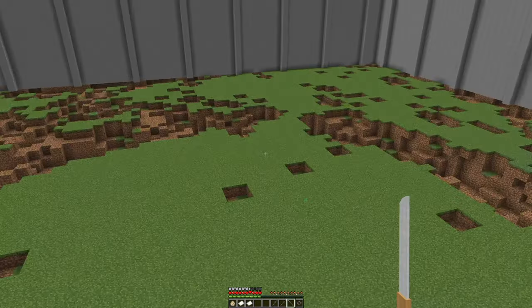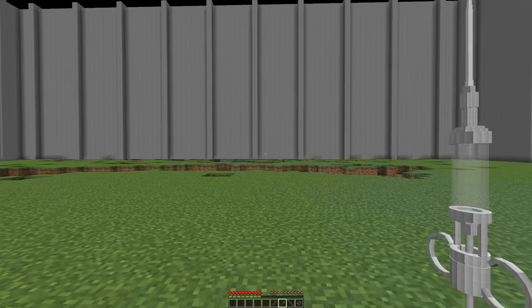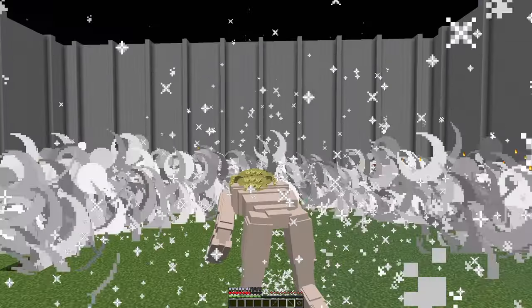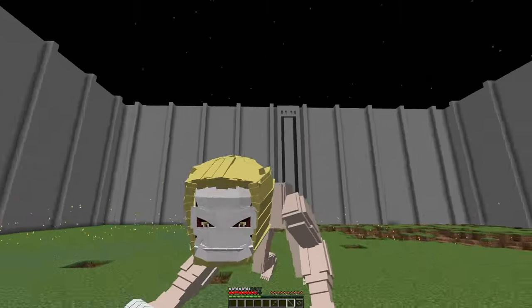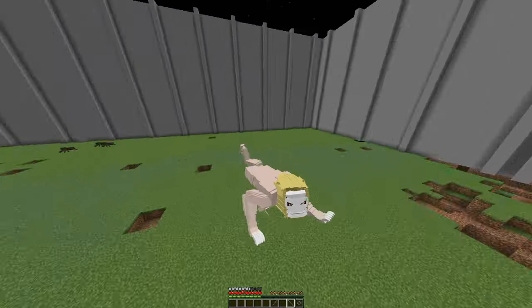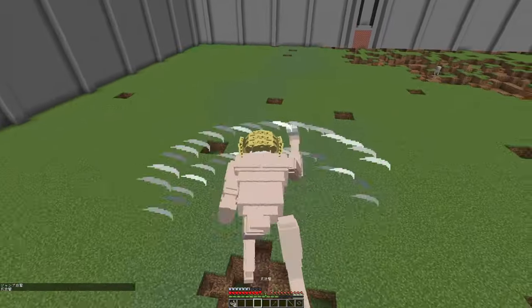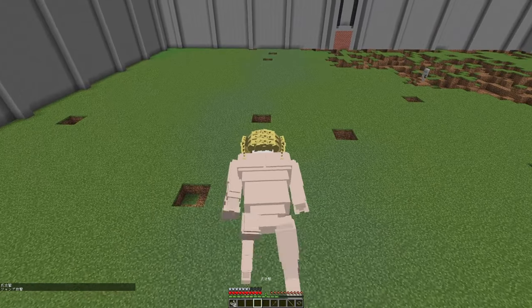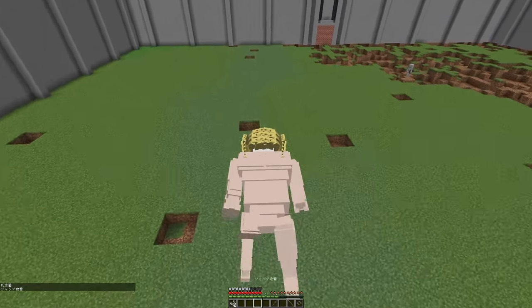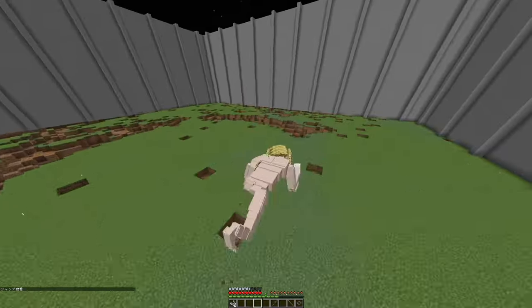Up next is the Jaw Titan. As you can see, he has a different stature — he's on all fours. With the Jaw Titan, you get an extra jump boost, you run really fast, and you get a scratch attack that can also kill Titans. You also get the ground slam that the Female Titan has as well.